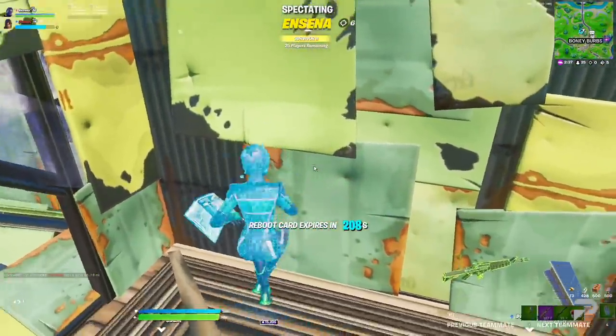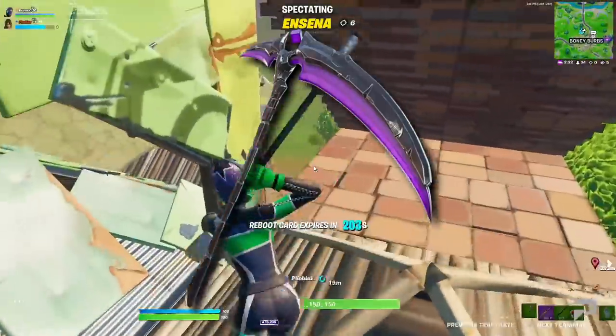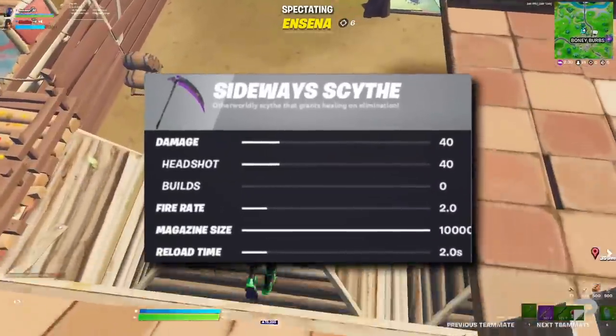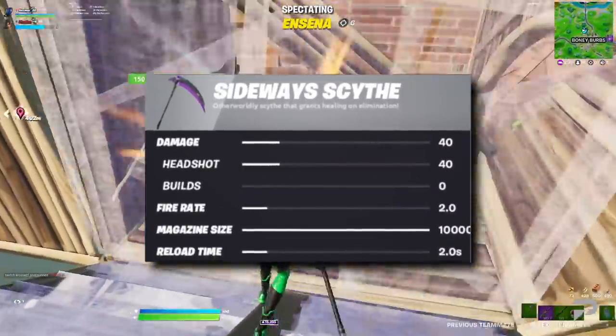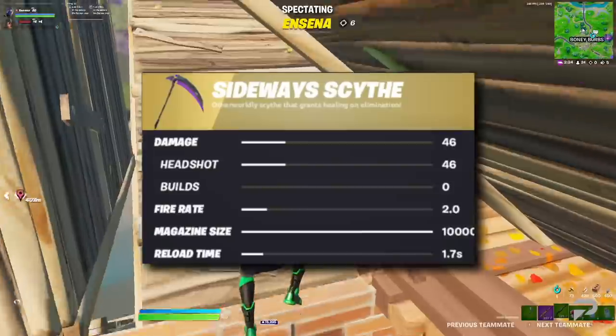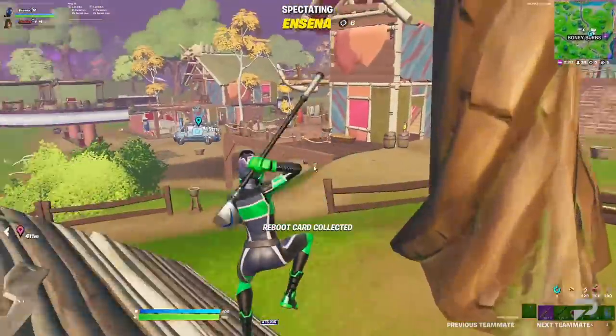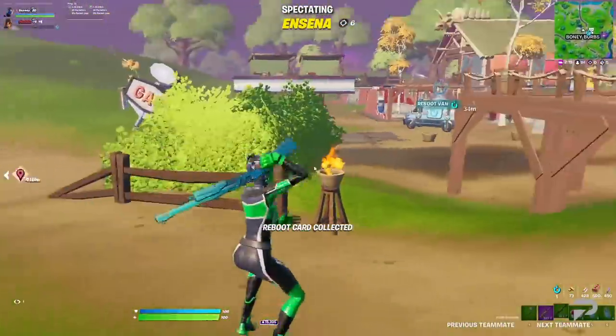Cube Town isn't the only major change to the game this patch. A new melee-based weapon has been added in the form of the Sideways Scythe. The common version will deal 40 damage per swing, while the mythic version will deal 46 damage per swing. All versions of this weapon will heal you when you eliminate a player, almost as if the weapon had Siphon enabled.